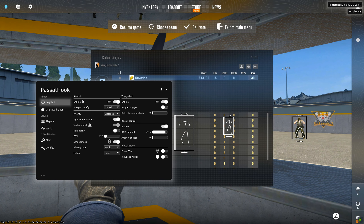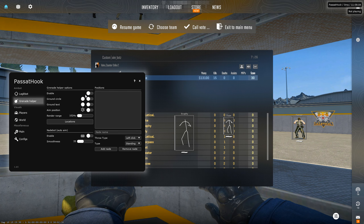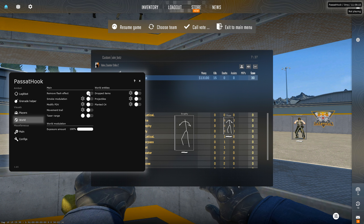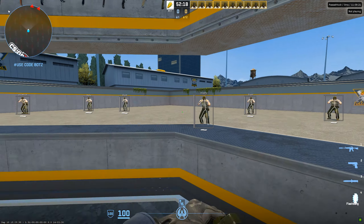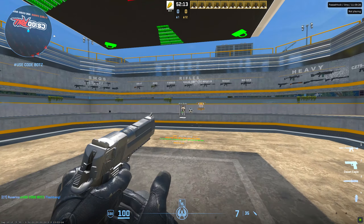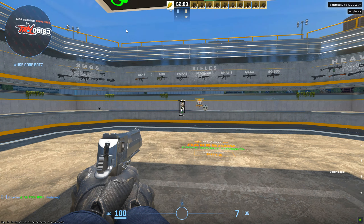We have a nade helper as well — you can enable it, I won't go through it in this video but you can figure it out yourself. In the world section, we have remove flash effect — let's put this to the test. That actually works.